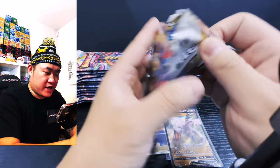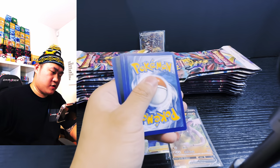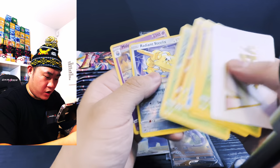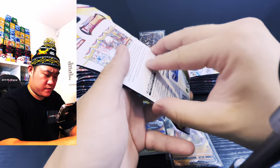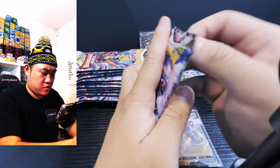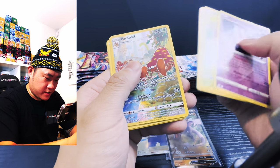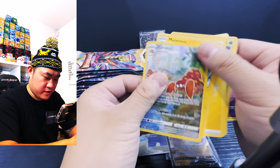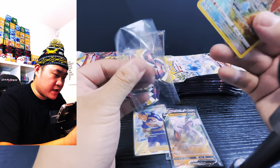Three secret arts guys — we already hit Giratina! One, two, three, four — Radiant Steelix last, let's go! Code for the win, not gonna skip it, just gonna look at it. Oh, we got a Parasect! Not bad, Parasect from a white coat — we'll take that.